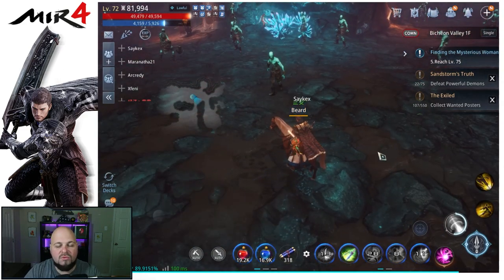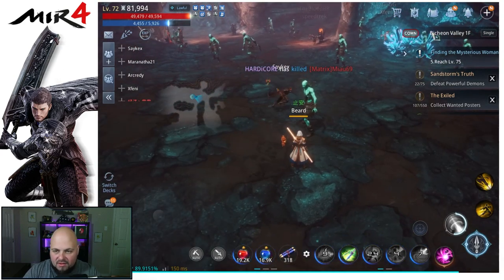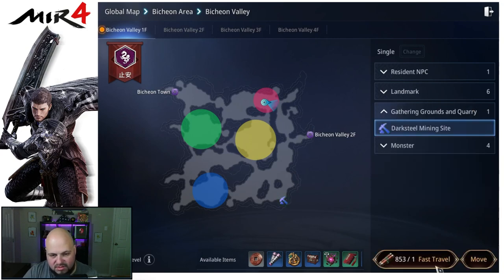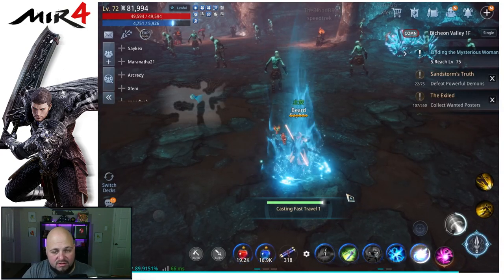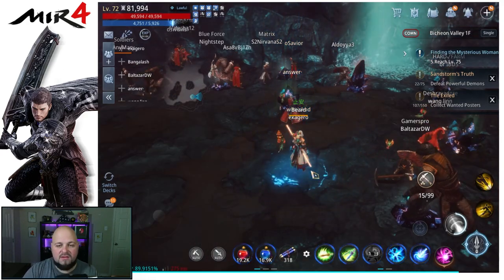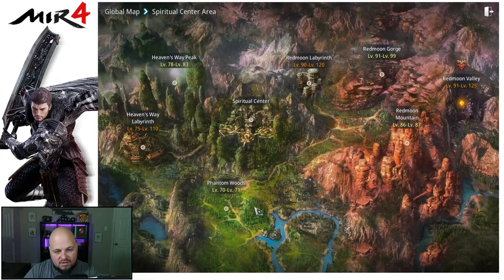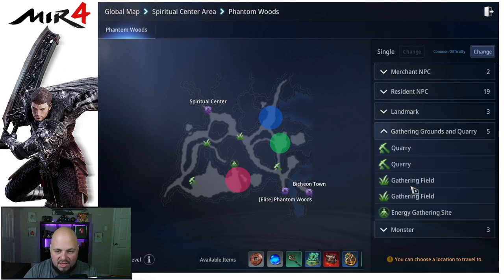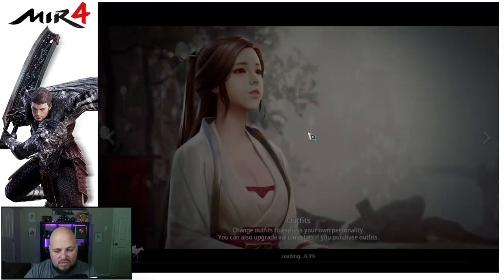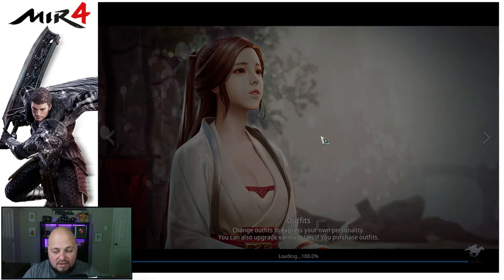You can also fast travel to gathering grounds to get to mining spots quickly on any map. This is especially handy on the newer maps like Spiritual Center where you're looking for red gather nodes. Usually on off hours you hop from gathering site to gathering site fast traveling until you find a red node.